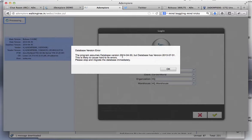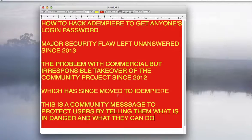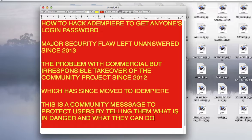And this is the first error you find — the version of the database is not correct. This is the problem with commercial tainting of the project. Since the project was taken over by parties with commercial interest, this is what happened: the quality drops. People do not care about the code and their interest is just to make money.